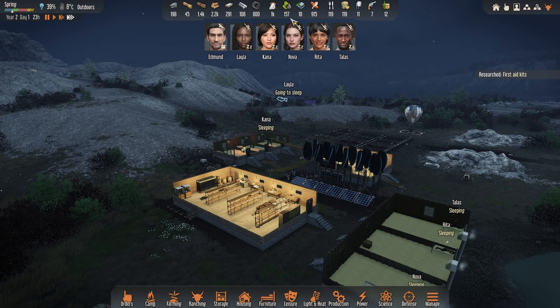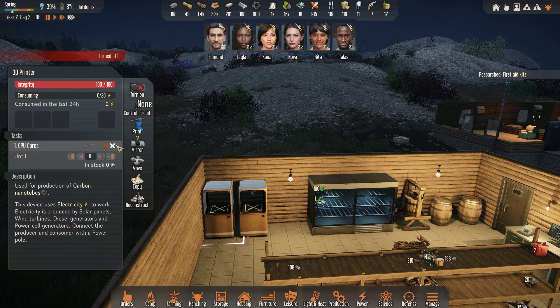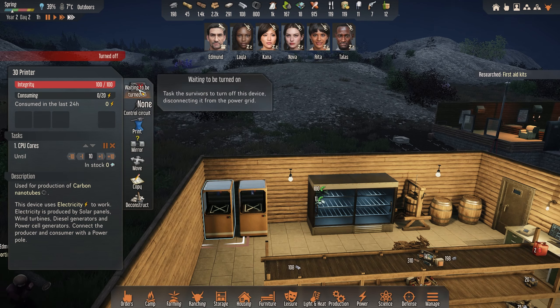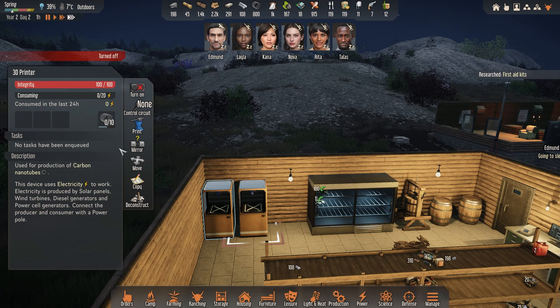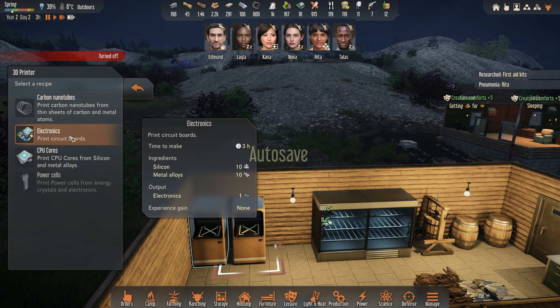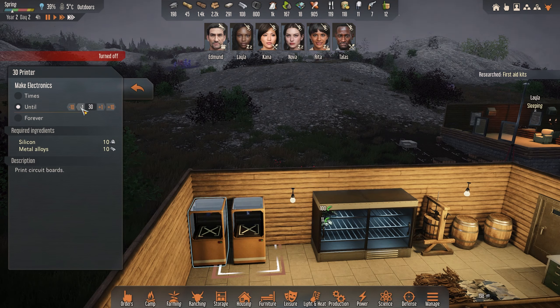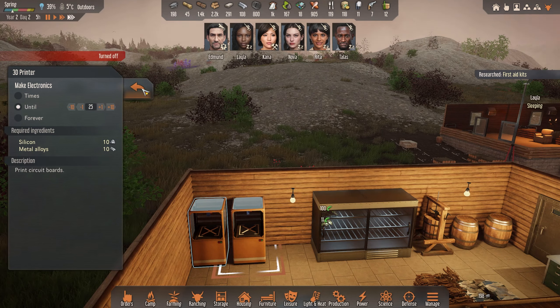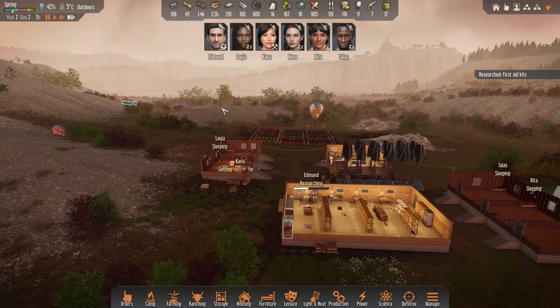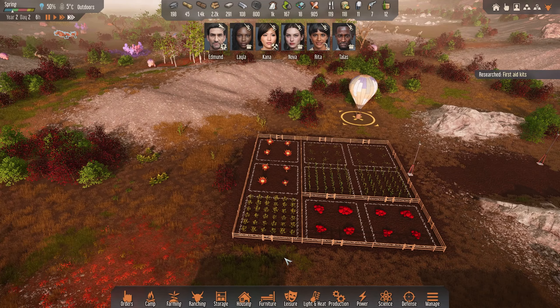Everyone is sleeping except Lila who is harvesting. We have 85 silicon now so I want to remove the old task and have you produce CPU cores. I don't think we need a special switch to turn everything off. Let's target maybe 30 in stock — we don't need too much. We don't have enough silicon to turn on the electronics printer yet — we probably need more crop fields with silicon.